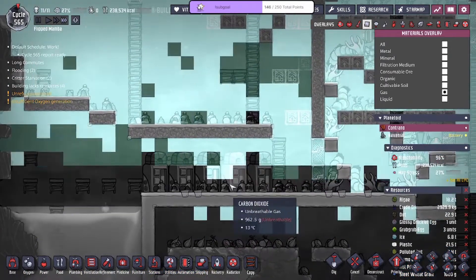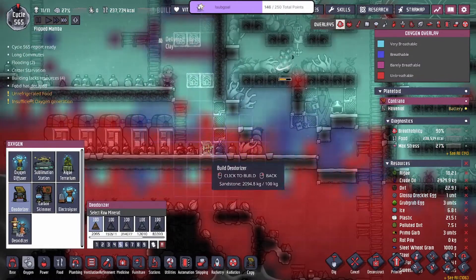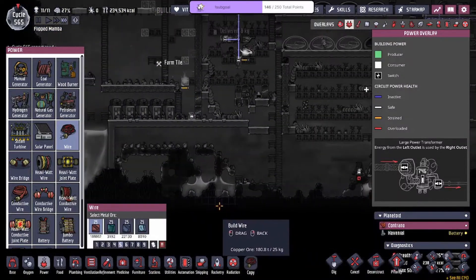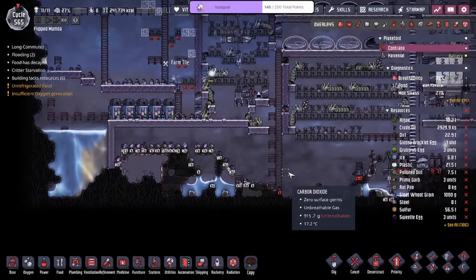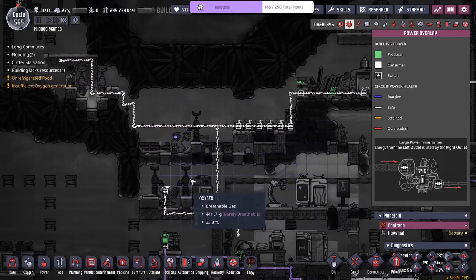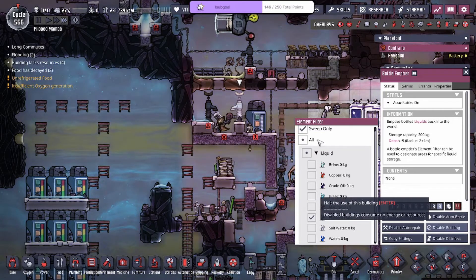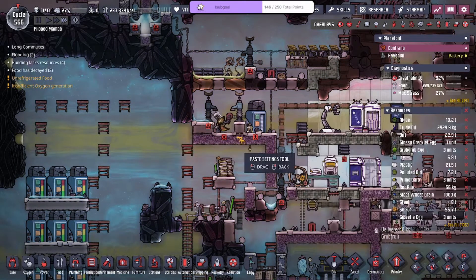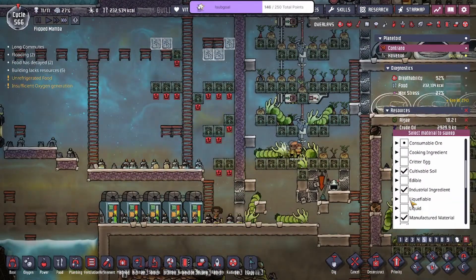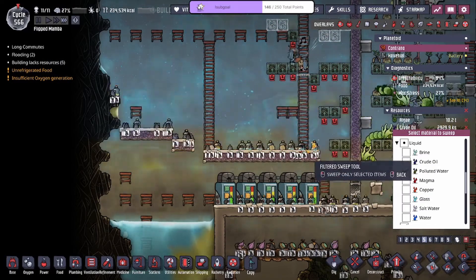We have a little bit of a polluted oxygen and CO2 mess but we'll clean it up — probably want to get some deodorizers. There's no power here, feels bad. We'll just let the polluted oxygen kind of just leave. We are just going to sweep only the polluted water so that we could get it out of the area.